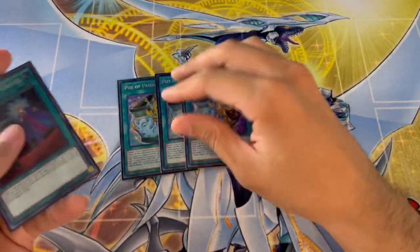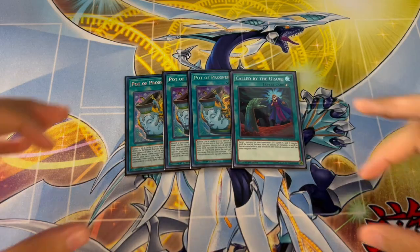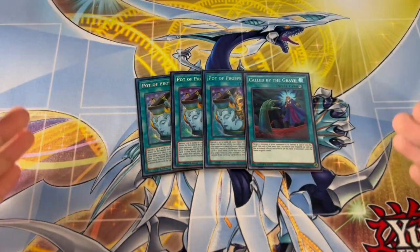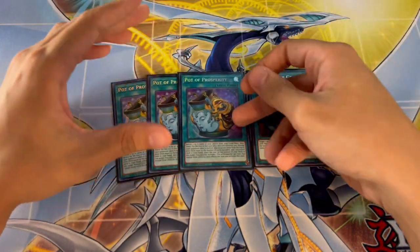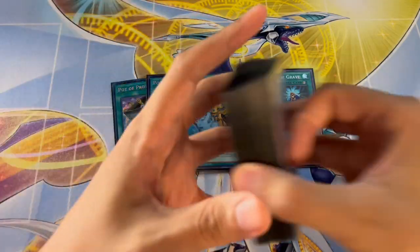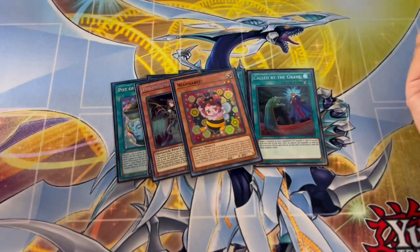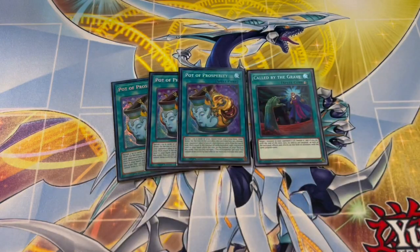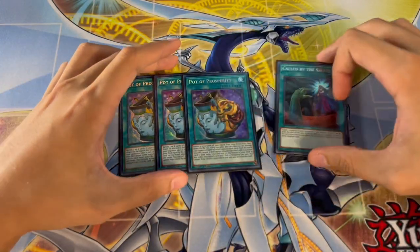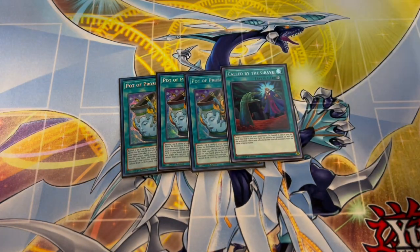To round off the deck, we're playing three Prosperity and one Caught by the Grave — 40 cards on the dot. We're not playing Fossil Dig because you don't want to lose to Droll & Lock Bird, which will be one of the best hand traps in the Duelist Nexus format. If you activate Prosperity and they Droll you, it doesn't matter — your Therizia sets cards and Wannabe sets cards, so you don't actually lose to Droll. Very, very consistent.